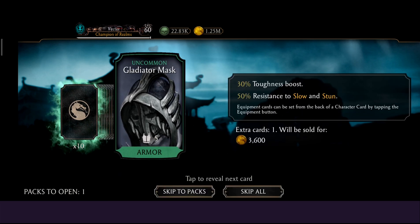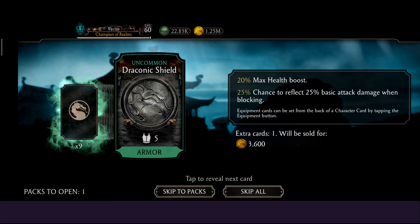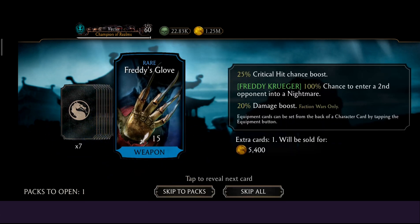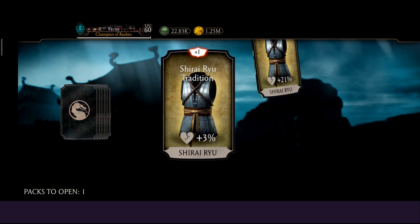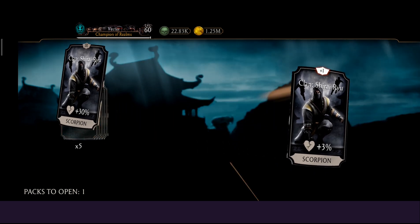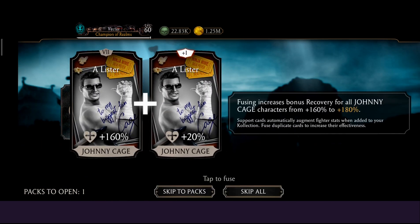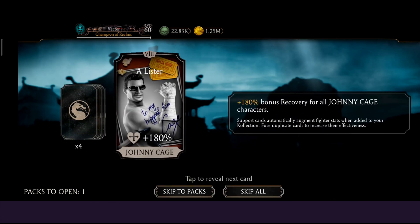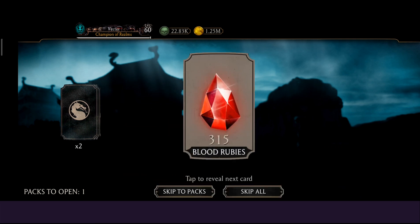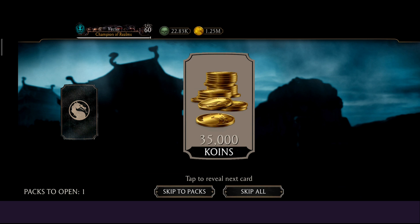We'll start with the uncommon — three uncommon and one rare equipment. This support card is already there; we'll use this to run around. That's a good support card. Charlie gets about that last.